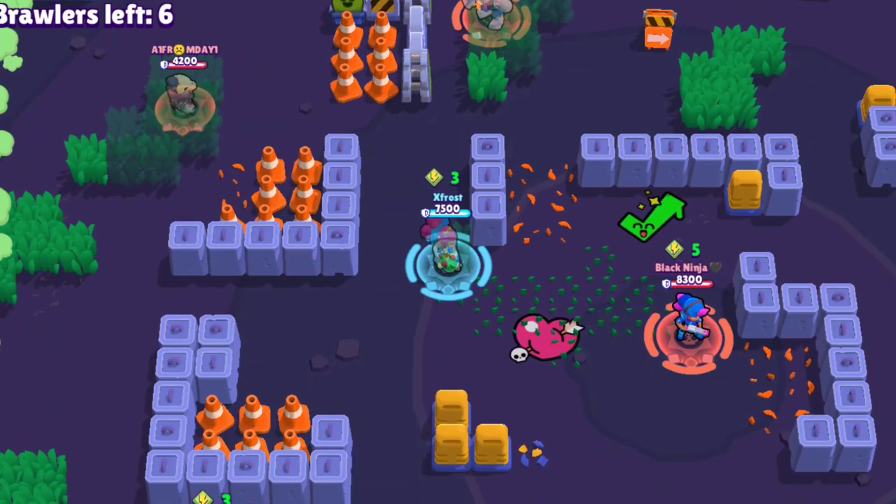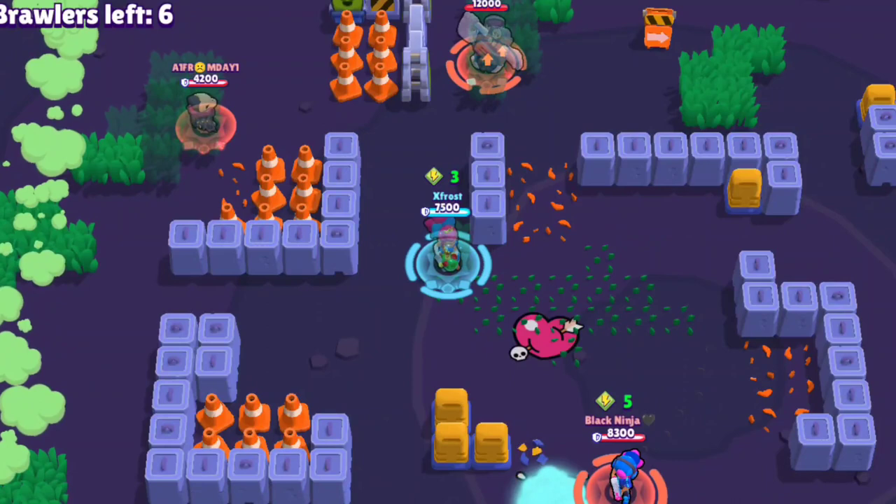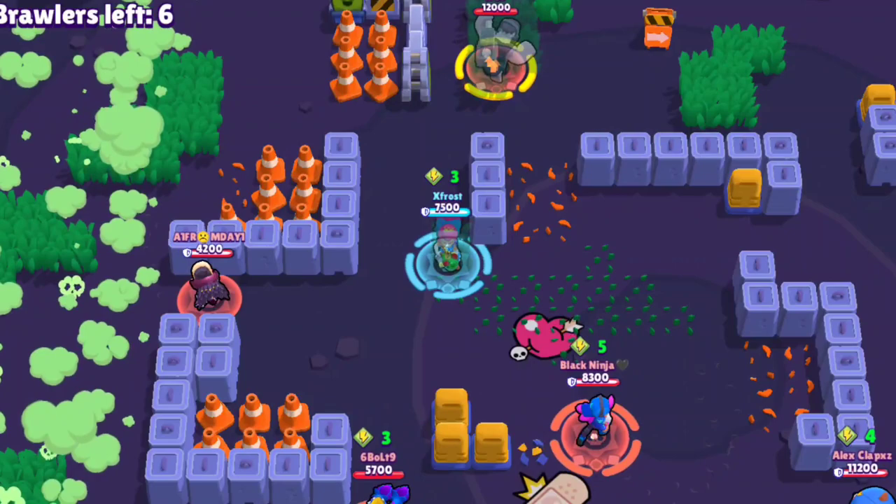Do not let Primos charge on you — it will be a disaster. If a Primo is charging at you, they're planning to backstab you. A Primo who charges at a Shelly is either crazy or has a backstab plan, so try to kill them before they can execute it.